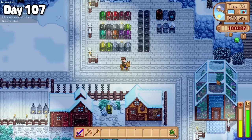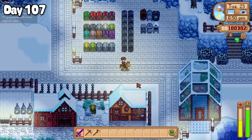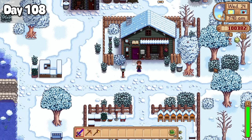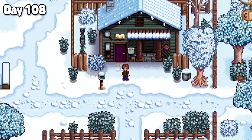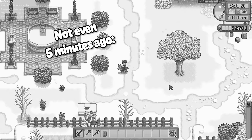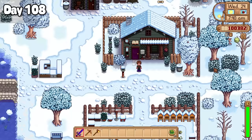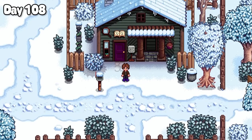Just before bed I made the big decision to wait to sell my tea saplings — it was the lack of fibre that made it quite hard to craft any more. Day 108 started with a lovely wait outside the museum. As you all know, I am a very patient person. Some say patience is a virtue. I say patience can go and f***. Like I said, very patient.